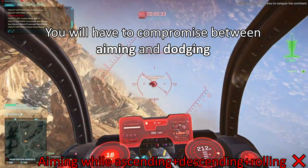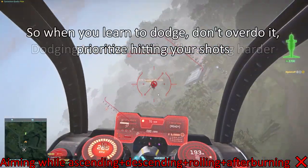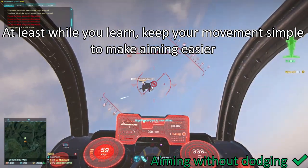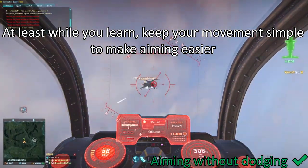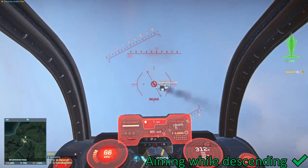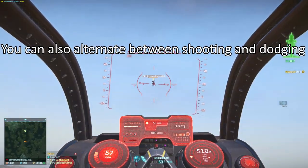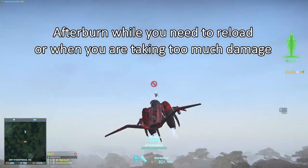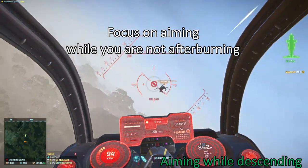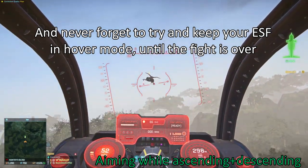You will have to compromise between aiming and dodging — dodging too much will make aiming harder. When you learn to dodge, don't overdo it; prioritize hitting your shots. At least while you learn, keep your movement simple to make aiming easier. You can also alternate between shooting and dodging: afterburn while you need to reload or when you are taking too much damage, and focus on aiming while you are not afterburning. Never forget to keep your ESF in hover mode until the fight is over, and if you accidentally go into forward flight mode, stop immediately and try to re-enter hover mode.